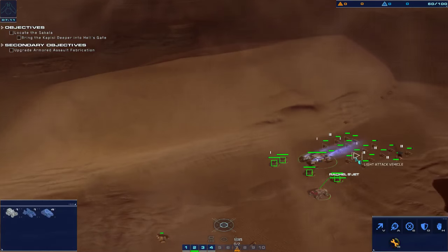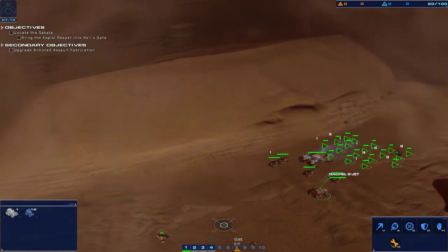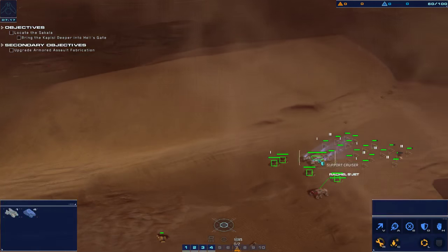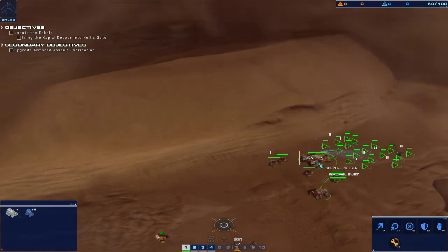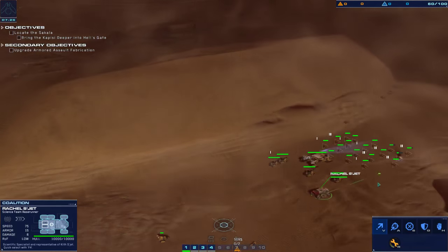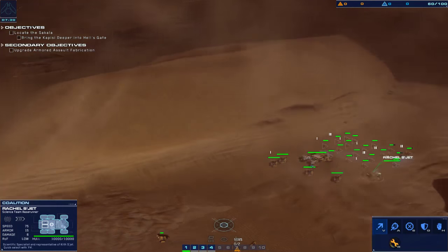Control two. Strike confirmed. Control one. Fleet group one assigned. Armor online. Cruiser ready. Control two — fleet group two assigned. Runner copies. So she can auto heal the little guys and he can auto heal.